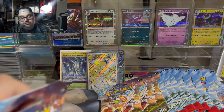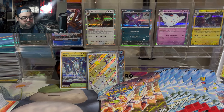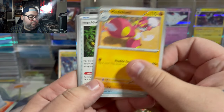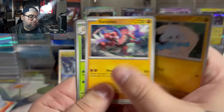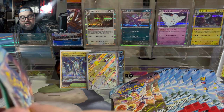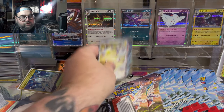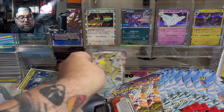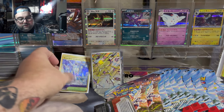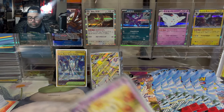We started off strong but we're on a cold streak now. We got 14 packs left. We have hit 7 hits so far — with 3 golds and 1 full art trainer. So out of these 14 packs, to beat the number of hits from the booster box, we need 6 more hits. Which side had the better quality hits — that is up to you guys to decide.